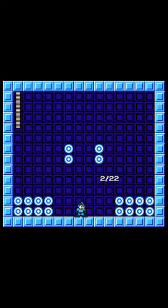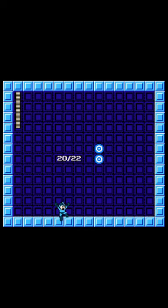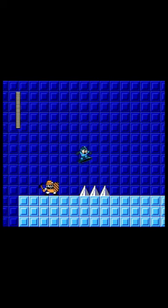Oil Slider from Mega Man Powered Up, originally given to you by Oil Man, shoots for 2 damage, or you can also ride it in the form of a surfboard for 4 damage. Also one of the best mobility weapons in the game. Oil Slider kind of shoots like Mega Buster, but with a slight arc, so you mainly just want to ride through enemies in surfboard form.